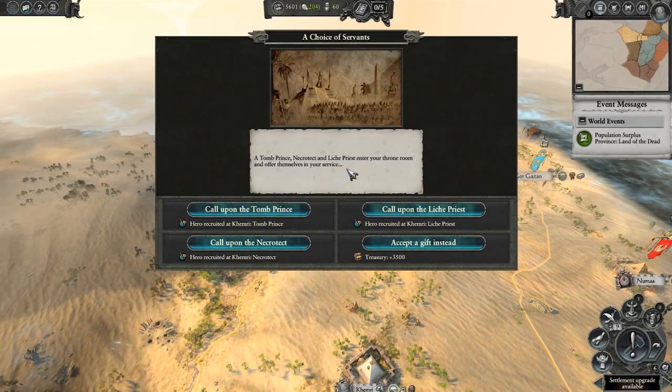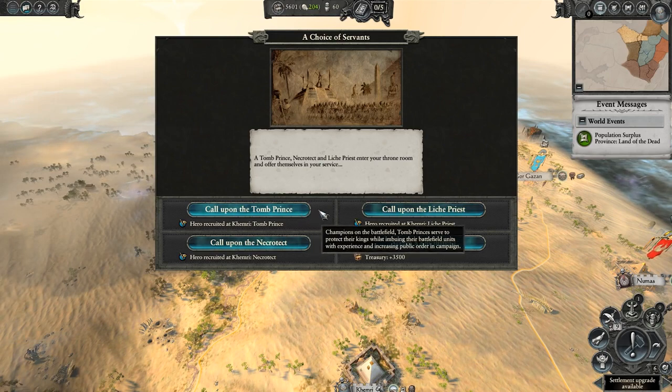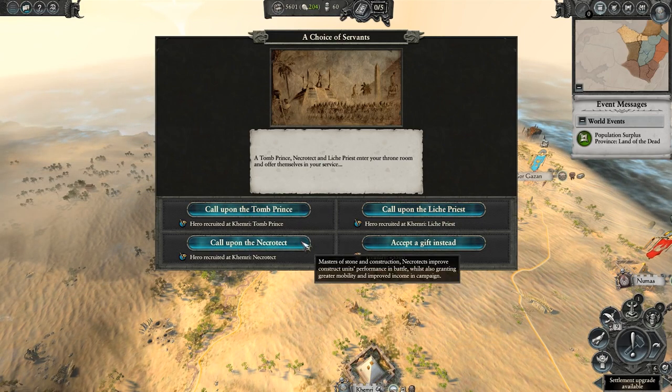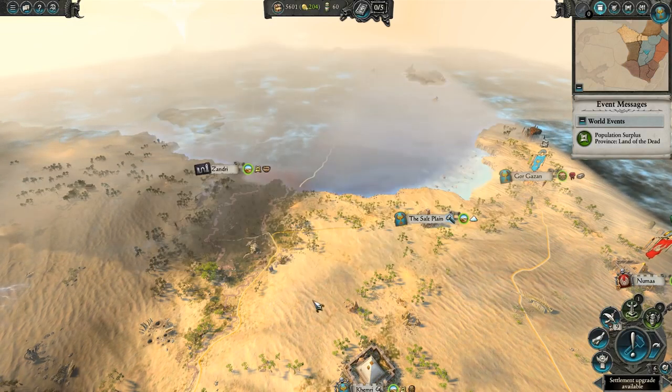The first point of interest is at Turn 6 where I was given a tough choice between a few hero characters I could recruit, or I could get a cash sum of 3.5 big ones. Money is hard to come by in the Tomb Kings campaign, but I elected to go for the Necrotech, and you're about to find out why.